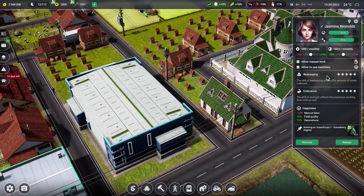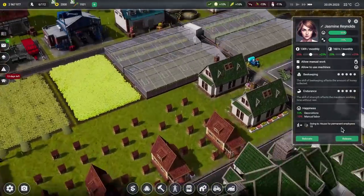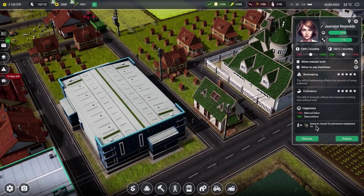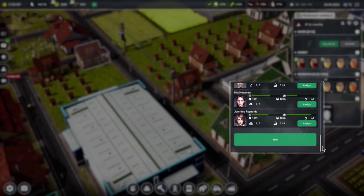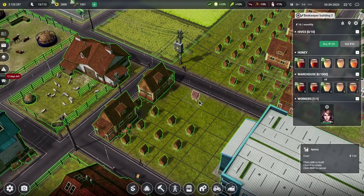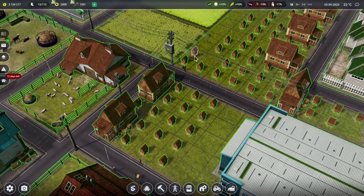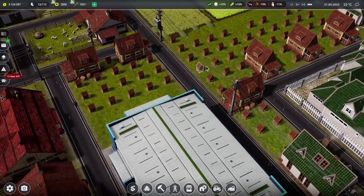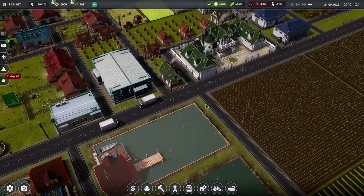Jasmine has decided to work on the gooseberry fields — a bit of an issue as she was hired for beekeeping. We can't reassign her until she finishes. And one of the new people may wander off as well. Autumn has come: harvest time for most crops and the last moments to work in the fields before the frost sets in. Carrots are 13 days away; the sunflowers still have 53-59 days to go.